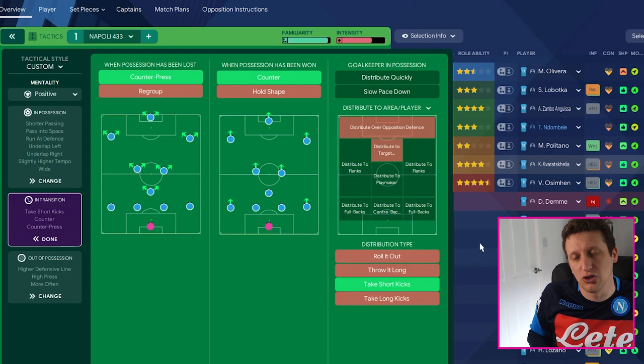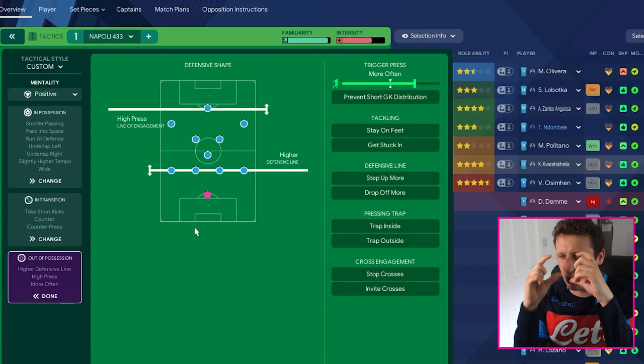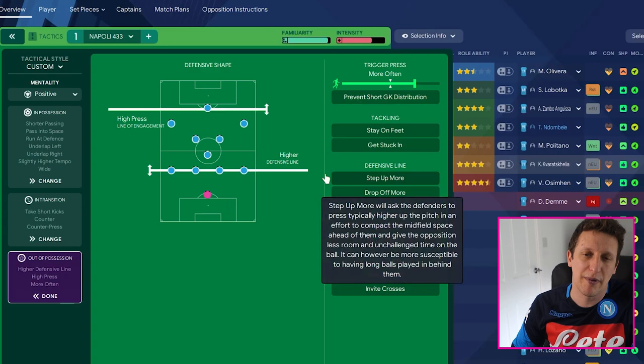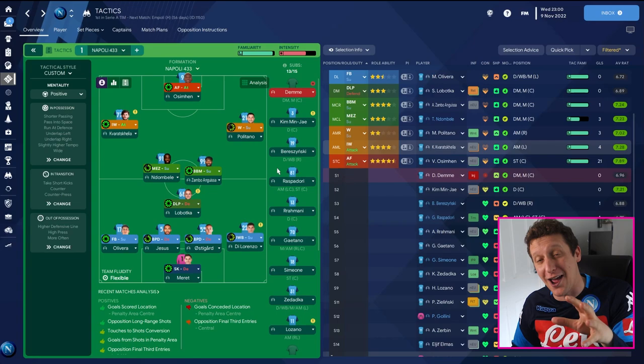No time-wasting, run at defense - no other attacking instruction. We don't really need to work it into the box or hit early crosses; we'll cross to Osimhen naturally when the time is right. In transitions: counter-press and counter - very good at pressing and winning the ball high up. Short kicks from the goalkeeper. Out of possession: trigger press set one higher, high line. I sometimes find positions look a bit too condensed, so after pre-season I lowered it slightly. I may add a drop-off instruction if we keep getting caught over the top.